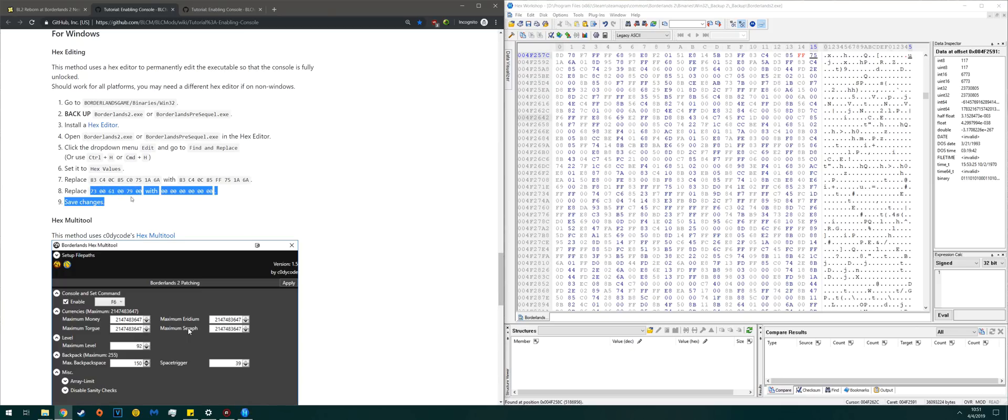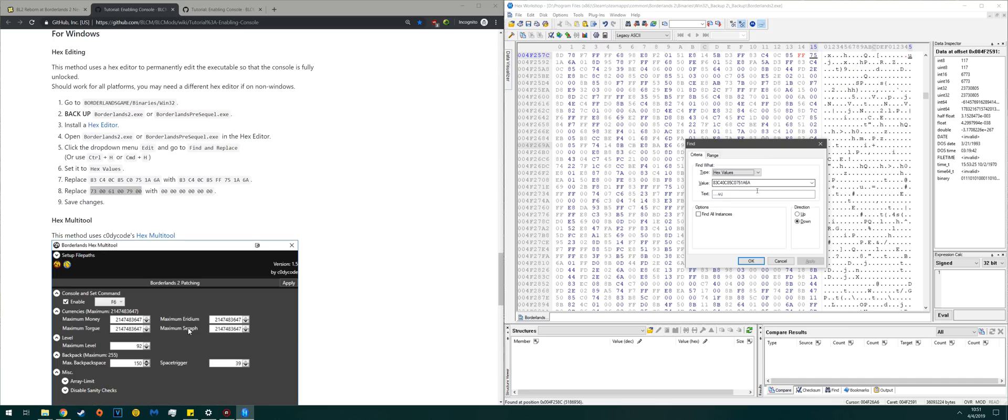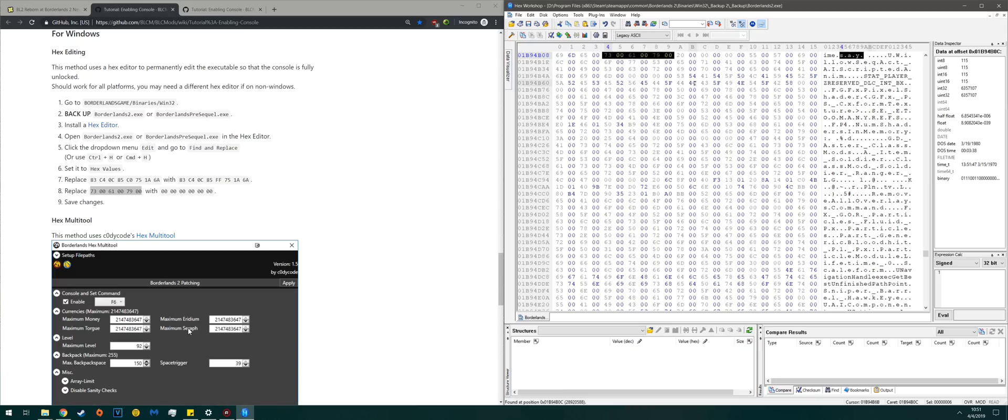Now go to the next hex string on the GitHub page, copy it, and hit Ctrl+F again in Hex Edit Workshop. Paste it in and hit OK. You'll see a long string starting with 73006100790020 and so on. You're going to stop after the zeros following the 79. Starting from the 73, type in 16 zeros to overwrite that section.